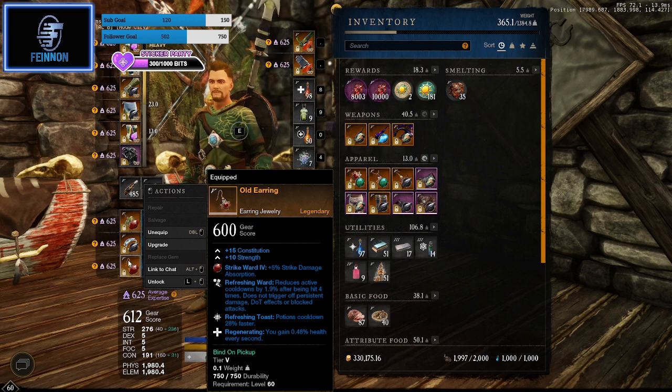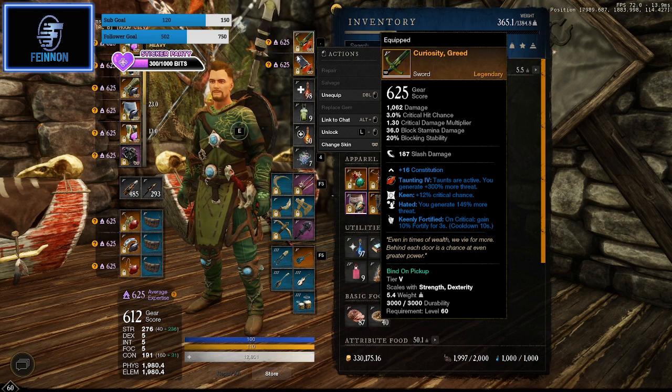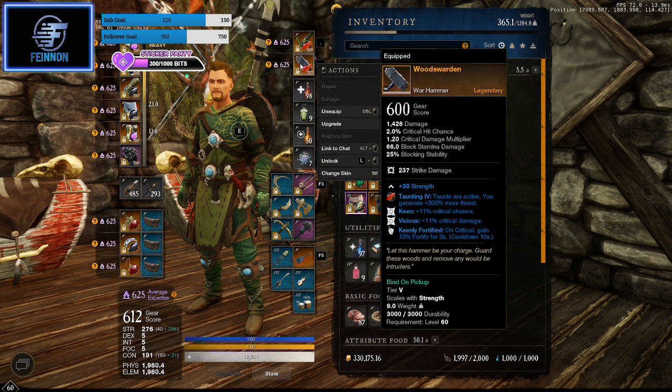Pop your potions every chance you can to help the healer. For my sword I'm using Curiosity — it has Constitution, Keen, and Hatred again for nearly 300 more threat on mobs, plus Keenly Fortified. For my hammer I'm using the Woods Warden, which has Keen, Vicious, and Keenly Fortified — just a little boost to Fortified in case Sacred Ground is down, keeping you at the Fortified cap to mitigate a bit more damage.